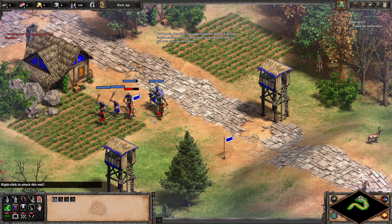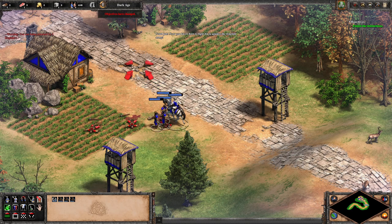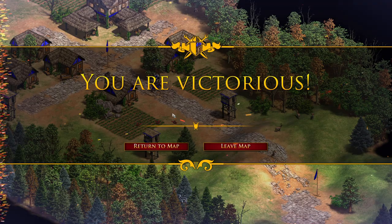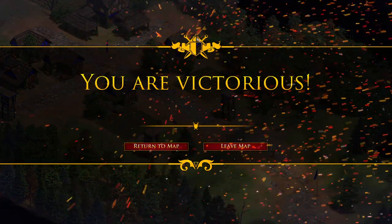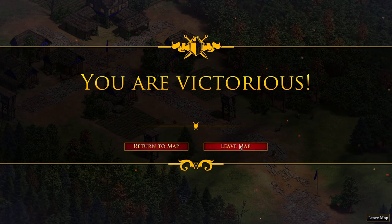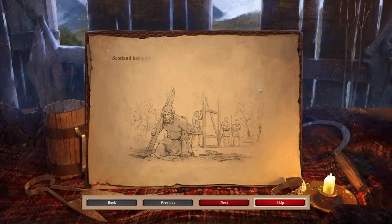Look at the swing — HD blood right there! English was defeated. Objectives, following instructions — that should be it. You are victorious. I like the victory screen, very cool. Then we can return to map and continue on to the next mission.